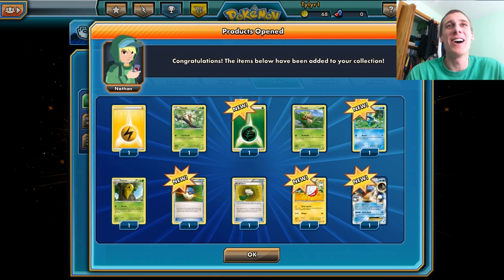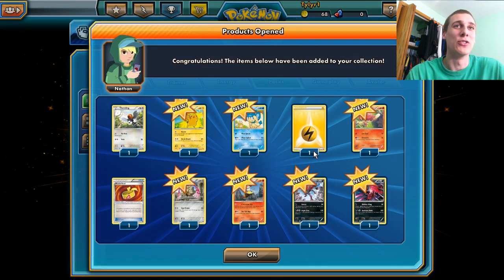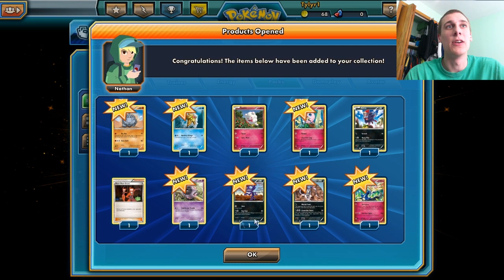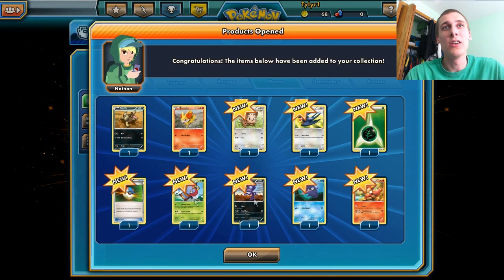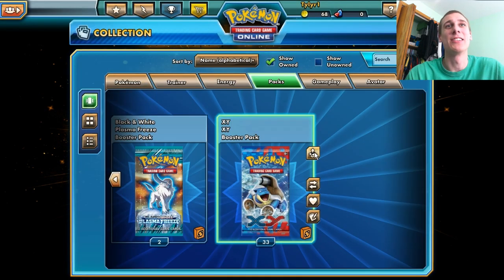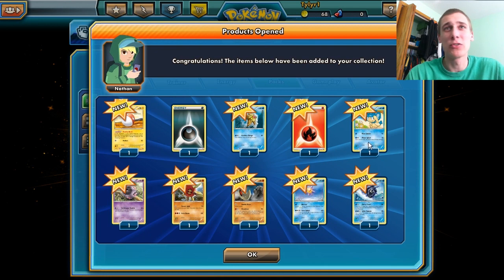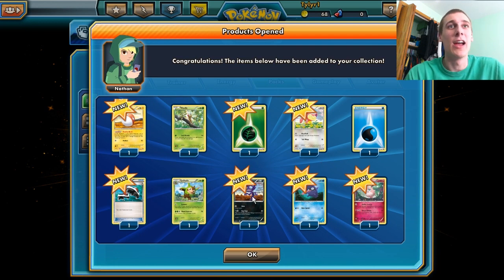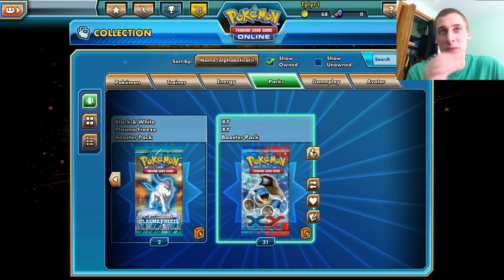Swellow. Blastoise EX! I got a Blastoise EX now. Now I need the Mega Evolution of Blastoise, which looks kind of awesome — he's right on the front of the pack. Look at how awesome that looks. Awesome like a possum. Got another one of those guys. Staryu. I should have over a thousand Pokemon XY cards after this pack opening. A thousand cards for 50 bucks? Why not? You get some fun out of it and it's not that expensive either.